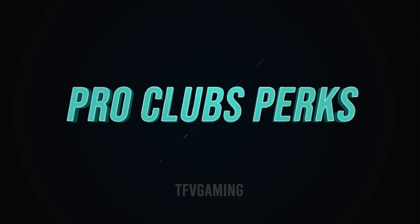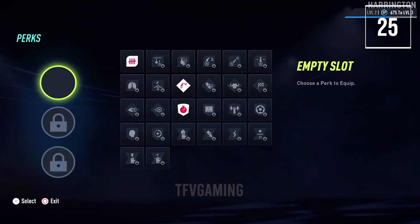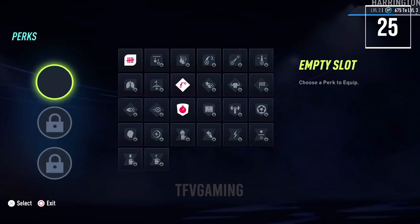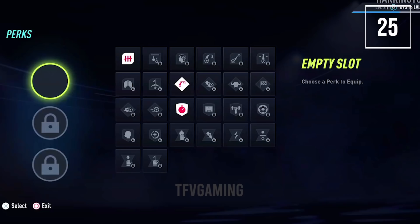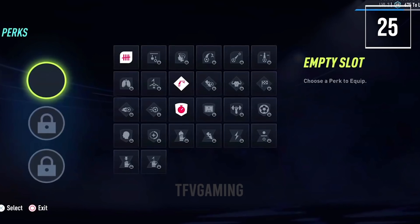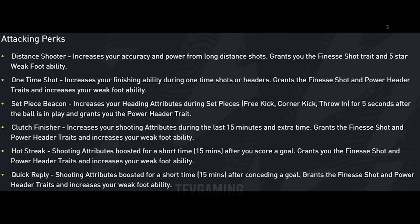There's a new perk system similar to Call of Duty for your virtual pro. Every virtual pro starts with one perk slot using three starter perks. As you progress you unlock more slots — one at level 9 and one at level 19 — giving your virtual pro 26 different perks across three slots. There are four categories: attacking perks, chance creation perks, defensive perks and goalkeeper perks.